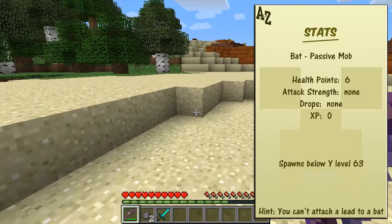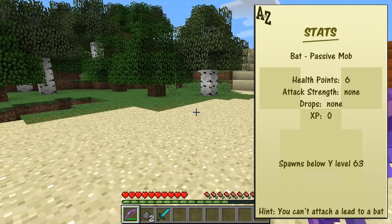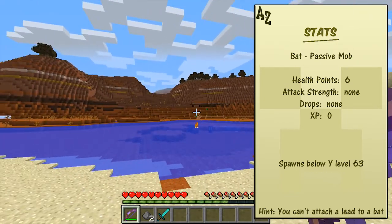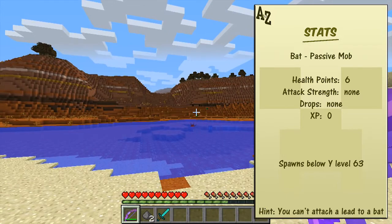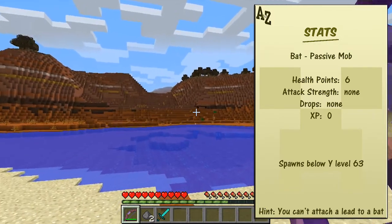There are six health points on a bat, so it doesn't take much to kill them. They have no drops and you get no XP from them, so that's the experience points. They're no good to us at all - they're just a nuisance.